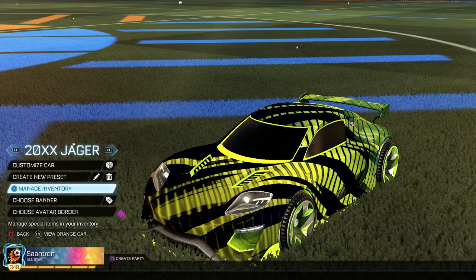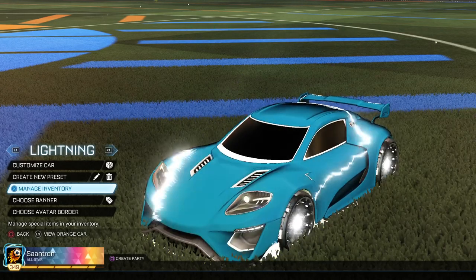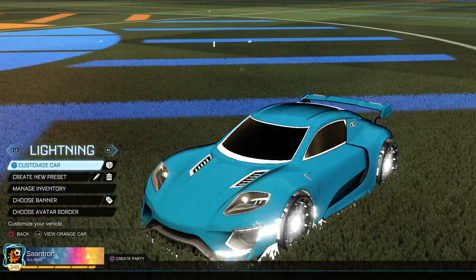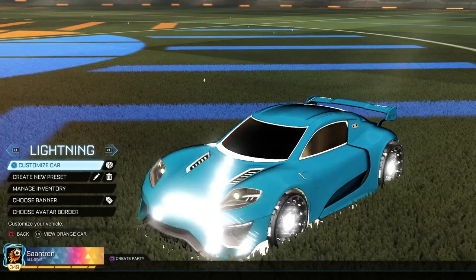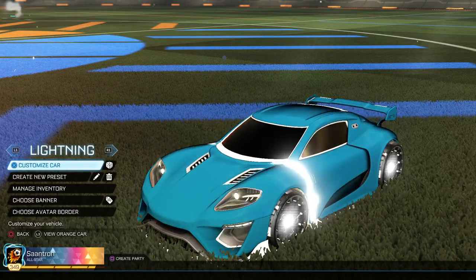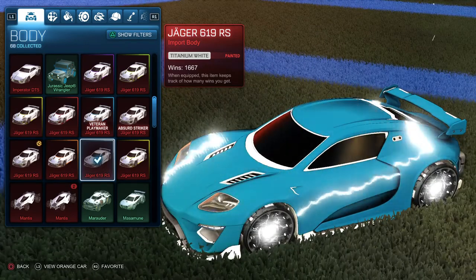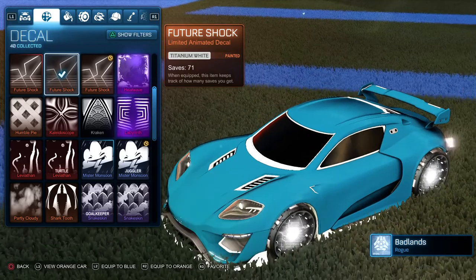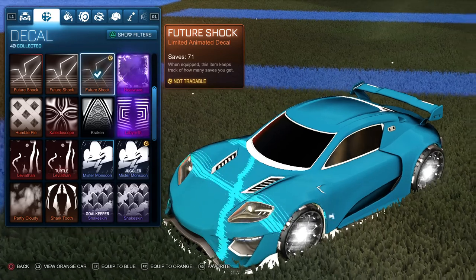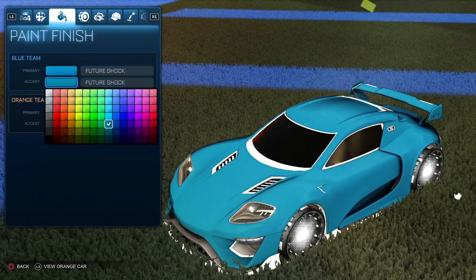I've created a couple of designs which I personally like and I'll go through those — you guys can let me know if you like them. The first one I call the Lightning design. I was fortunate enough to get a titanium white version of the decal, but here's the kicker — this one is even better with the default version. With the default decal, the secondary color takes over for the lightning effect on top of the car, so if you change that to white you get this pattern.